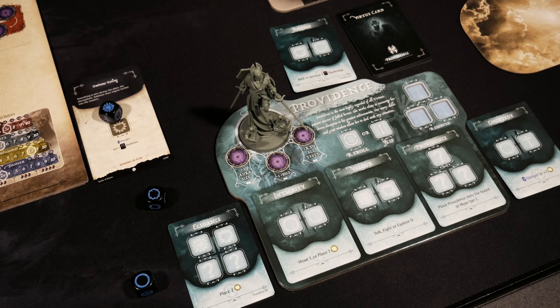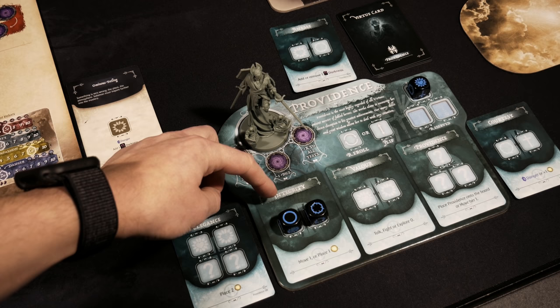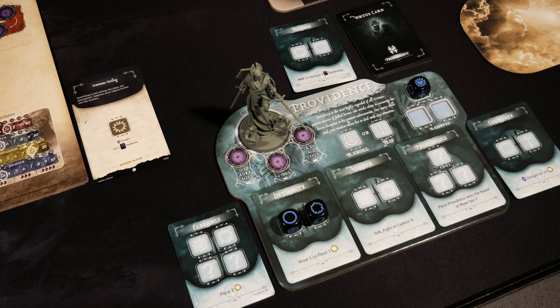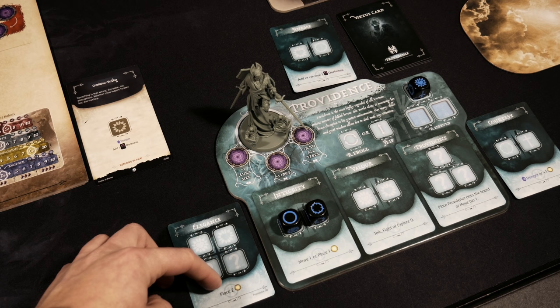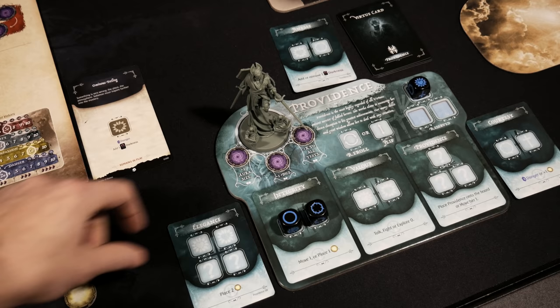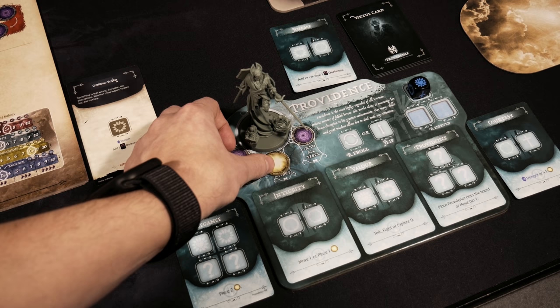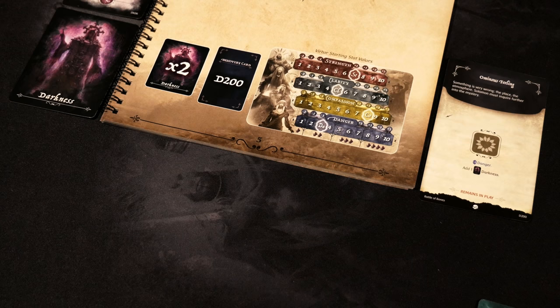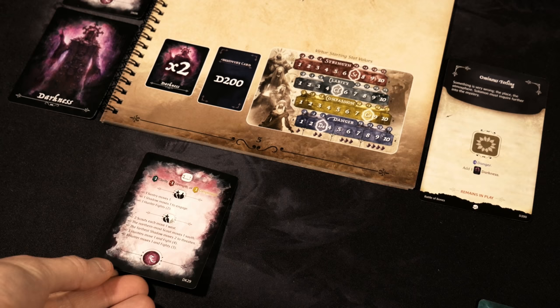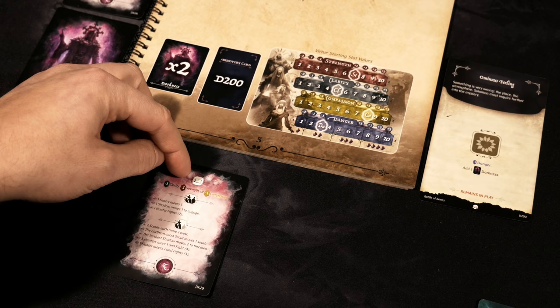We need to start generating some light quickly. Rolling again, we got bravery, pain, and determination. I've paid for Integrity and placed my additional unused die in the reserve to help save toward Elegance's four-die cost. By placing this light on Providence rather than the storybook path, I gain an additional die going into my next round — though that may cost me since I'm not illuminating Solomon Kane's path directly. We'll see if it pays off.